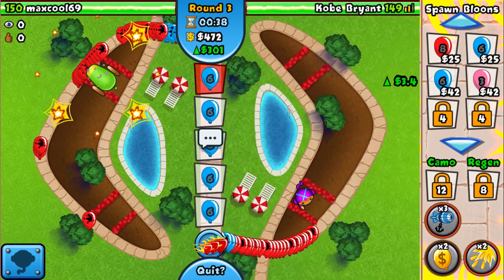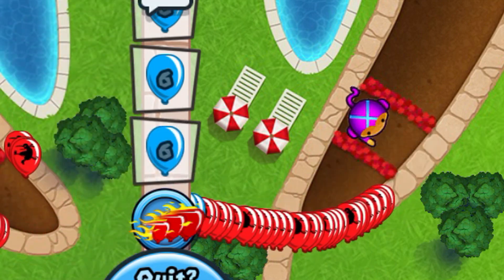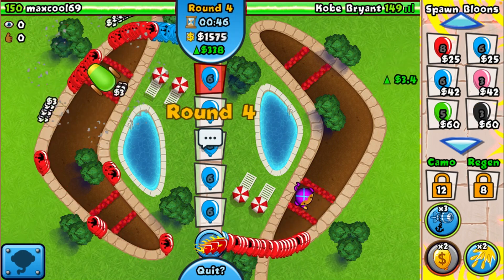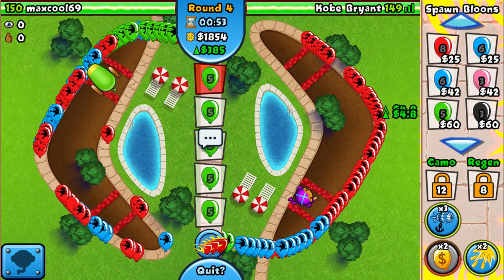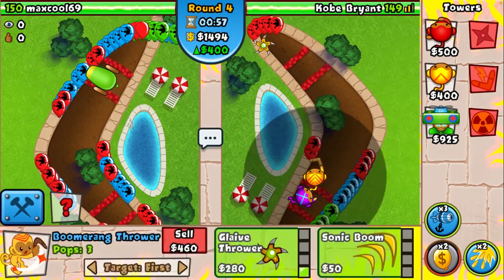We're going for Rubber to Gold here and as you can clearly see, we're making a lot of money. That's why the Glaive Ricochet is so good — look at that, it's insane. We're constantly sending and switching to greens. He's also using Rubber to Gold, so at this point we might have to go for another Boomerang.